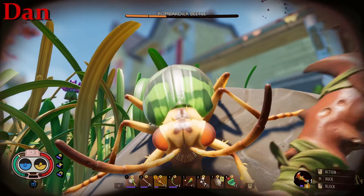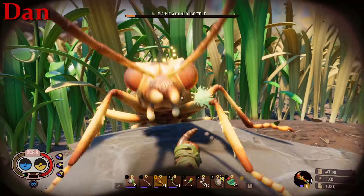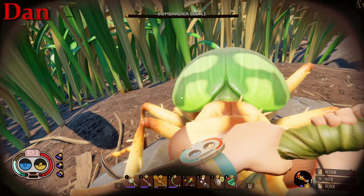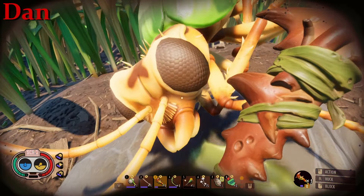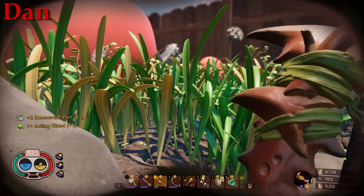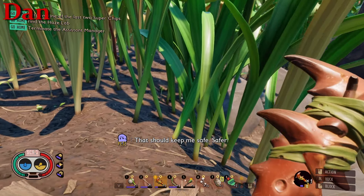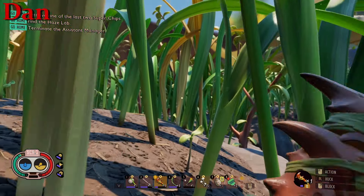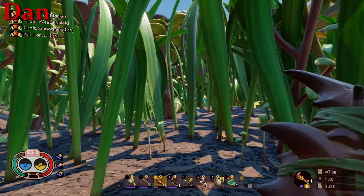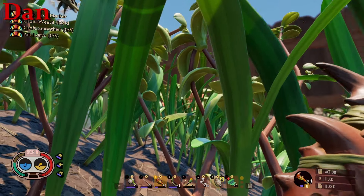I forgot that when you were here, you were exploring all through spider zone. Yeah. I don't know if I'm prepared for that. Guess what — I got you two bombardier parts! Oh nice, so whenever I get back to the base I can repair my axe, which will be handy because it's a very useful tool I use all the time.